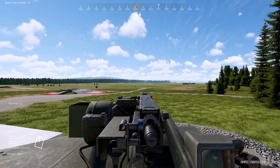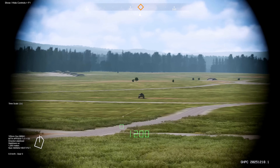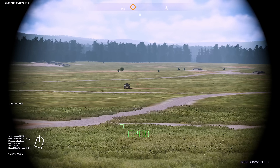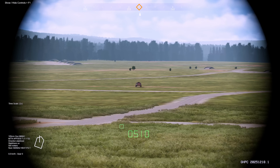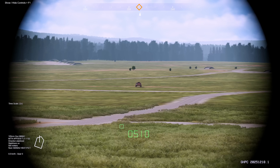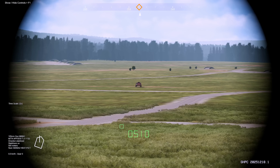You can enter the gunner's sight with Left Shift. Holding the right mouse button, you can manipulate the gunner's aiming reticle. Place your crosshair over a target and press E to lase. You will then receive the distance in meters to the target on the bottom of your screen in the green numbers — in this case, 510 meters.